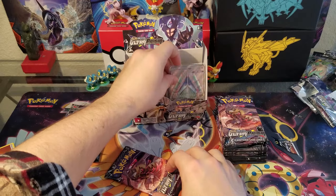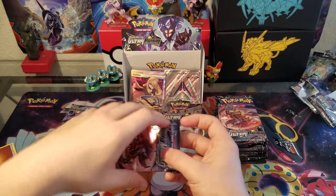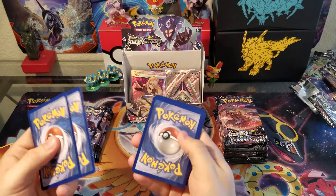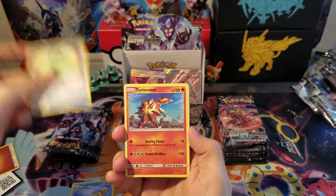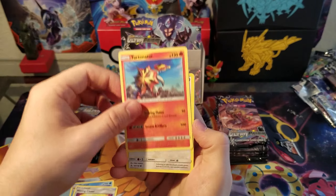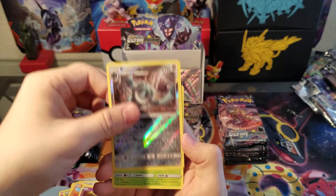Alright guys, so we've gotten a Rainbow Rare, a Full Art — are these Secret Rares? A Full Art and another Full Art Trainer. So all I can think of that we'll get now is hopefully a Prism, or at least one of them, but just regular GXs now. Missing Clover, a Torterra looking off into the distance — he looks so proud, such a smug smile, like he feels accomplished. Eevee splashing in what looks to be muddy water — I'm assuming it's just clear water with dirt underneath. Ryle, Progrunk, Bronzor, and a Shaman.